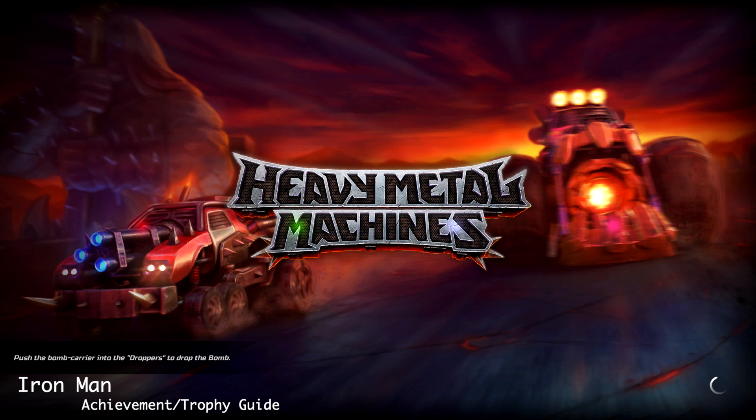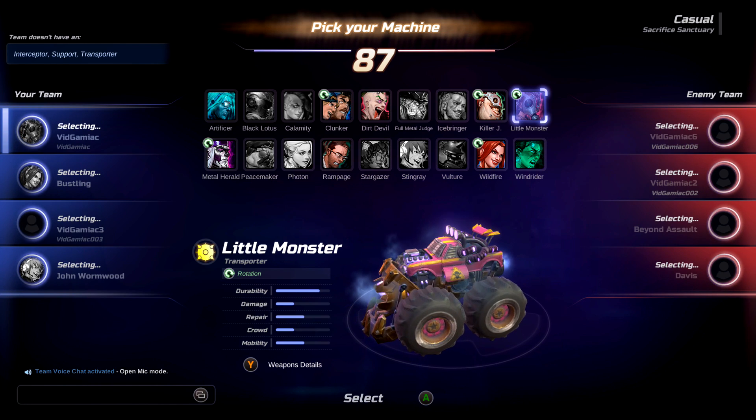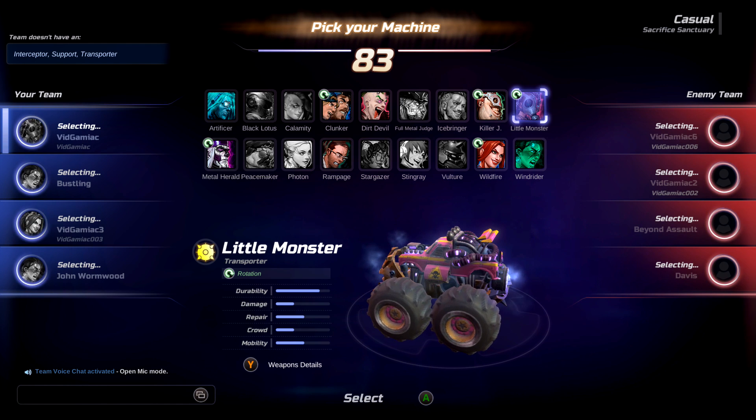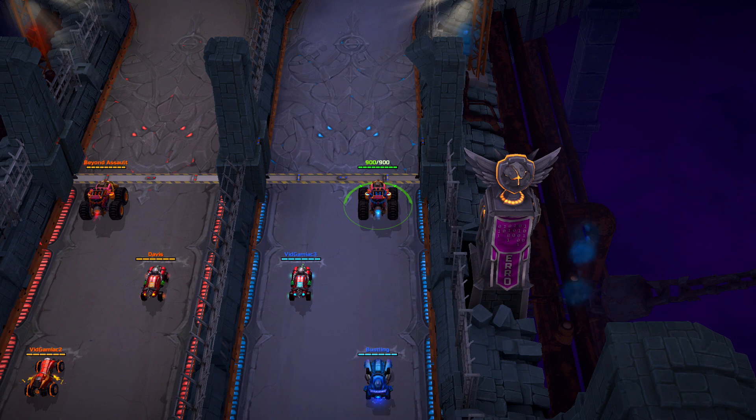Hey everyone, from Gimiac.com, we're back in Heavy Metal Machines going for the Iron Man achievement. This is to get 10 kills and no deaths in a single game. This is best done on the map Sacrifice Sanctuary. You'll want to pick a tanky vehicle, so anything in the transporter class will suffice. I'm going with Little Monster because it can also damage people by colliding into them.